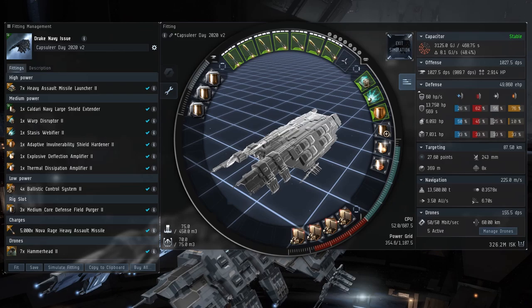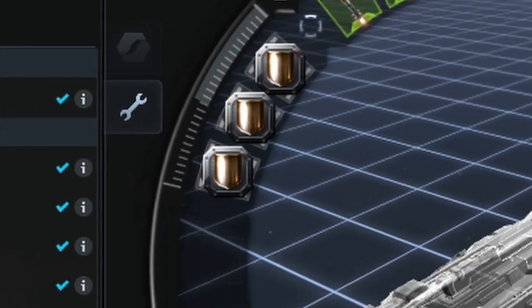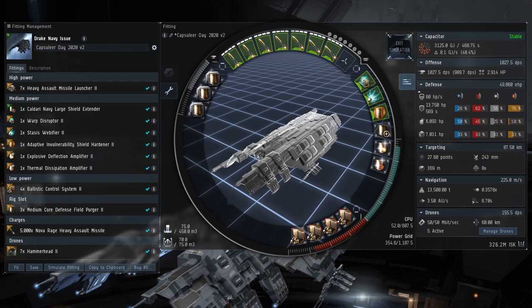This is pretty much it for the fit itself. I decided to go ahead with the Caldari Navy Large Shield Extender just for a little bit of extra EHP. I don't think it's really necessary — it's only 400 extra points to your shield and one additional point to the passive shield recharge — but every little bit helps. And again, I think if you swap the Navy Issue for the regular Drake with this particular fit, it should be possible to run the high-sec sites, but I haven't tried it yet.